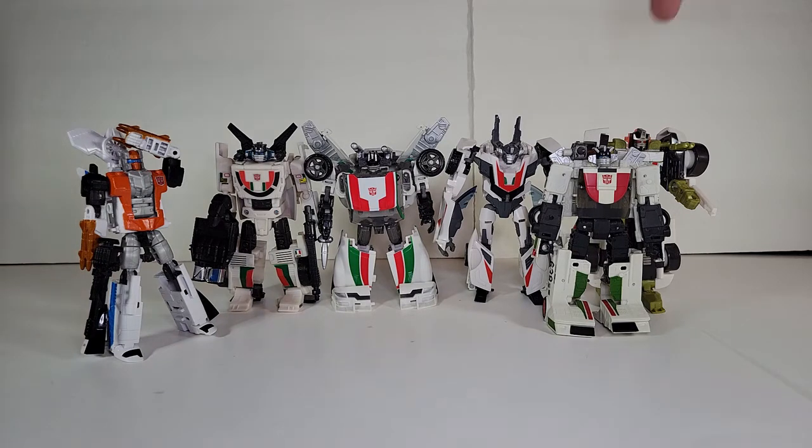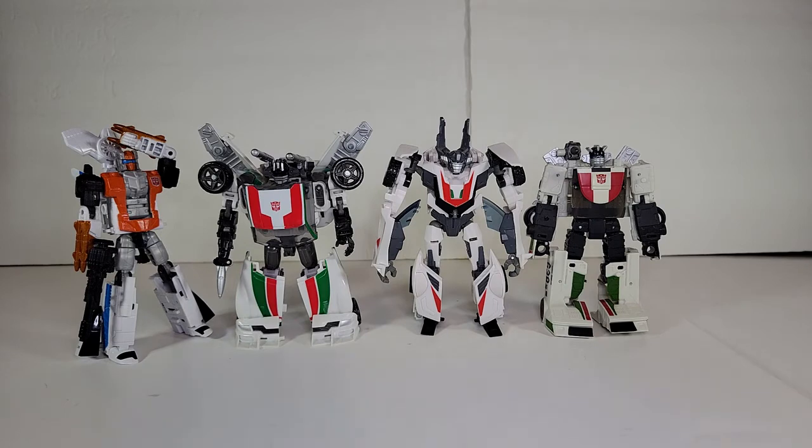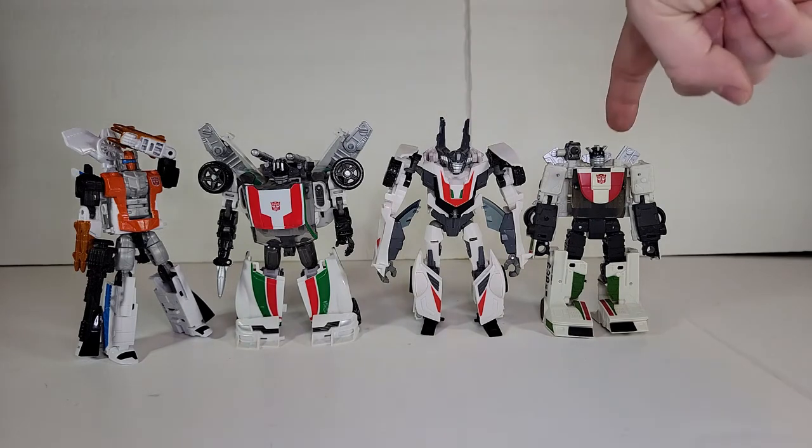Now we're going to get picky to narrow down more. I'm going to remove Downshift and the Combiner Wars because they don't have wings. My Combiner Wars does because I got some add-on parts from Toy Hacks. I swore this would be my Wheeljack, but you can see it took add-on parts and ripper labels to get them to be good. So in the end, it's out. So we're down to the Generations, Prime, and Earthrise.